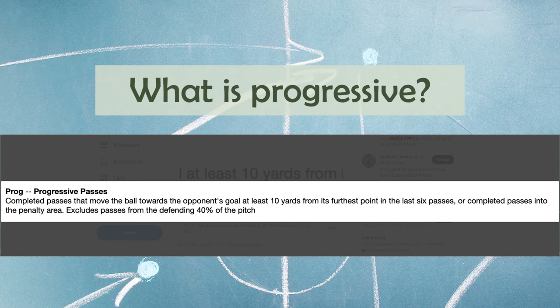It is a completed pass that moves the ball towards the opponent's goal at least 10 yards from its furthest point in the last six passes. Or, regardless of what came before it, it can be a completed pass into the penalty area. It only includes the top 60% of the pitch.